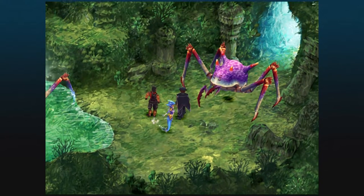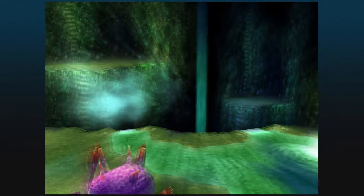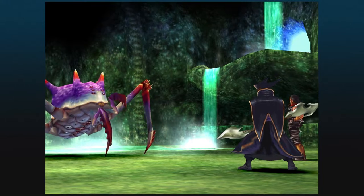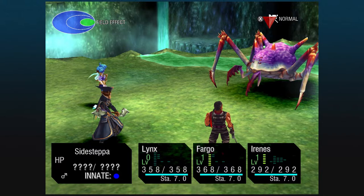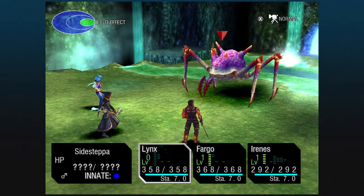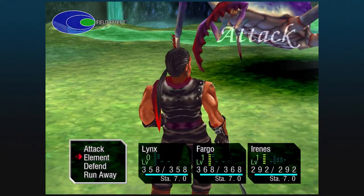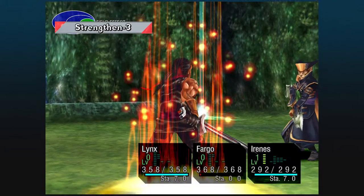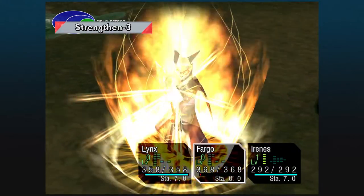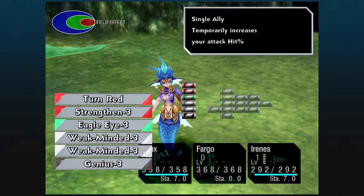We can avoid that first big crab thing, but we have to take on the second one. Here we've got the Sidesteper - 680 HP, 21 action points. It's quite slow. Chances are you'll run into a single one. However, there is a small chance that you will run into two of these bad boys. Feel free to run away if that is the case and then try to re-engage and get a single one. Or take them both on if you're feeling brave.